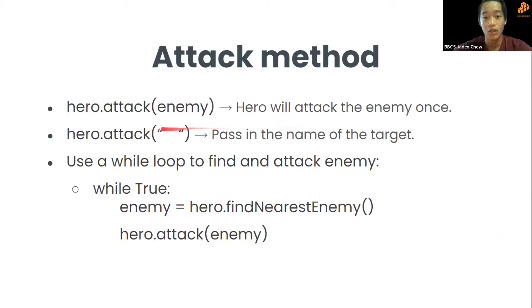Next we have the attack method. hero.attack(enemy) makes the hero attack the enemy once. For a normal enemy you typically need to call hero.attack(enemy) twice. Another attack method is hero.kill, where you pass in the name of the target.